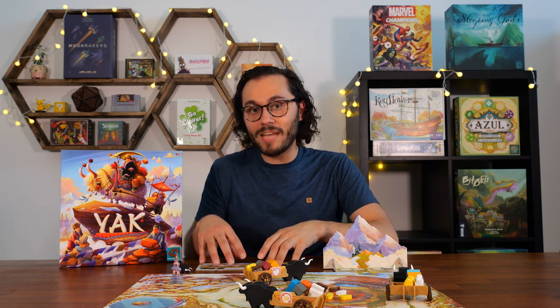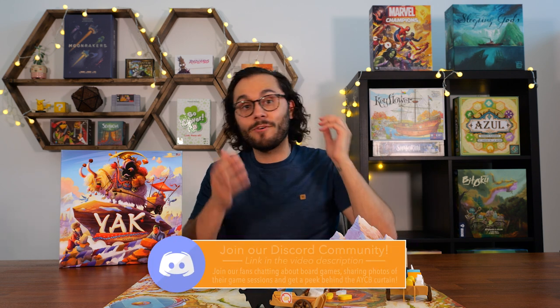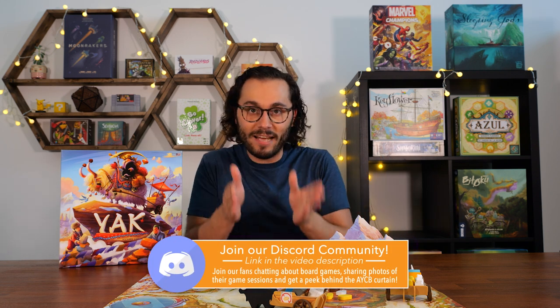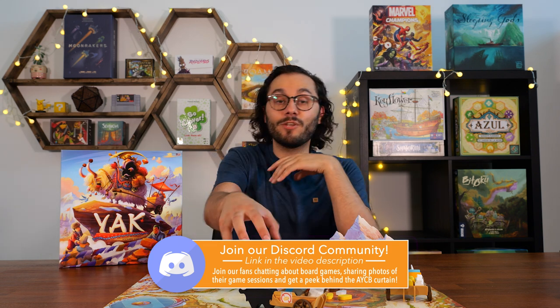Everything in this game revolves around building your stone tower as effectively and efficiently as you possibly can. To do that, you'll be interacting with the yak carriages on the board. You can only ever interact with the one directly in front of you — taking stones by trading food tokens, taking new food tokens from that carriage, with restrictions on each carriage limiting what you can trade.